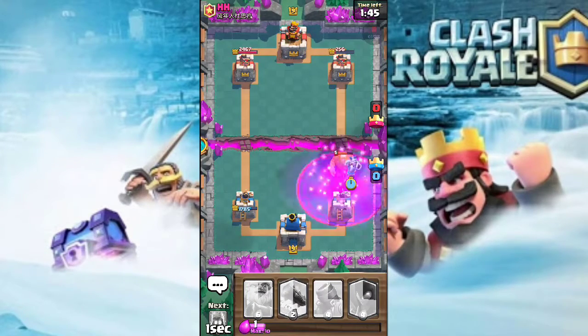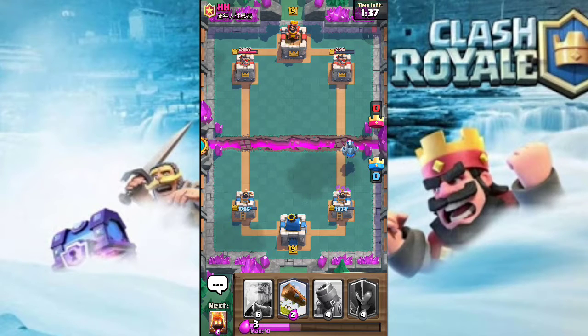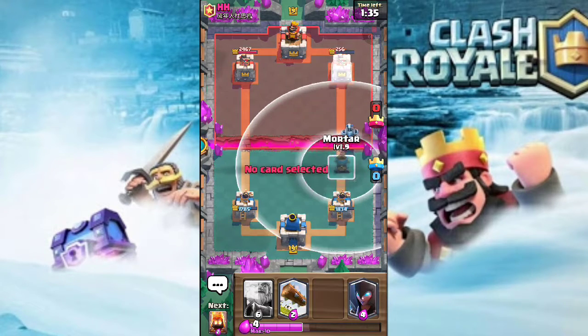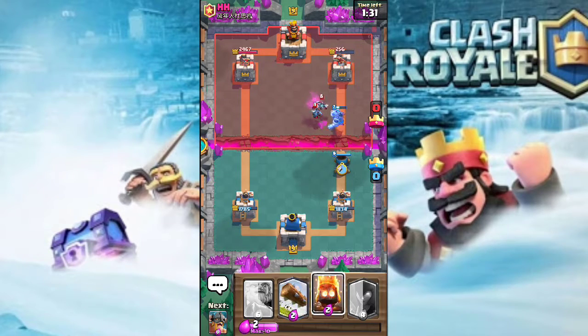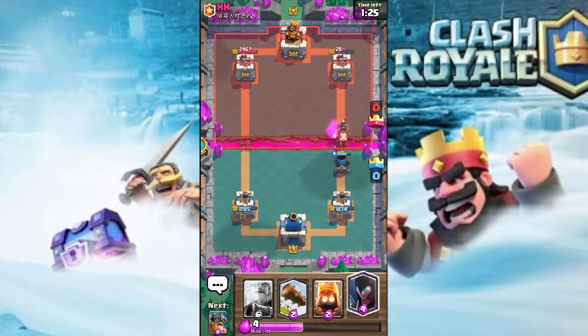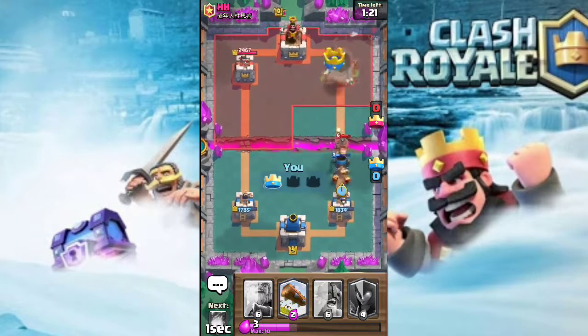The mega minion takes care of the Giant. I dropped a fireball and it took out a quarter of his hit points. Let's see if my mega minion can reach — even though he dropped minions, my mega minion can't reach. But my Mortar is gonna get a hit and that should be tower number one. He drops a hog rider which is level 6.